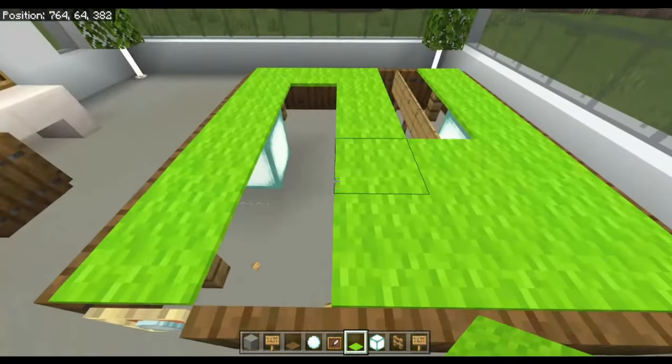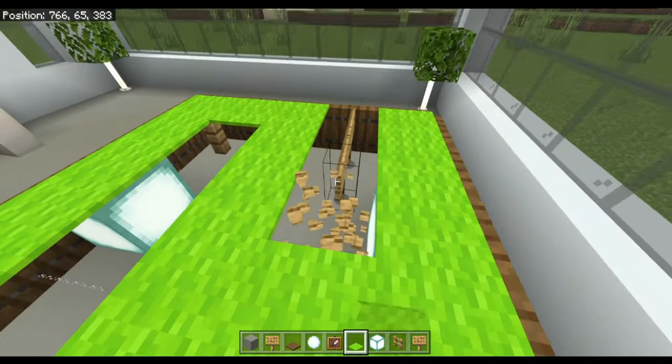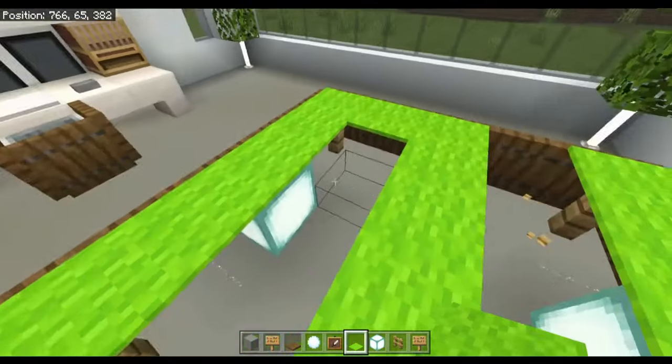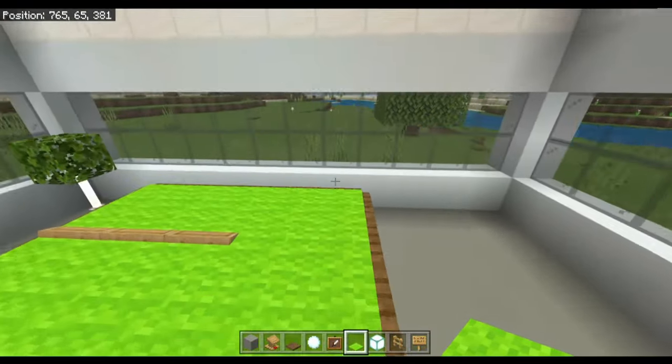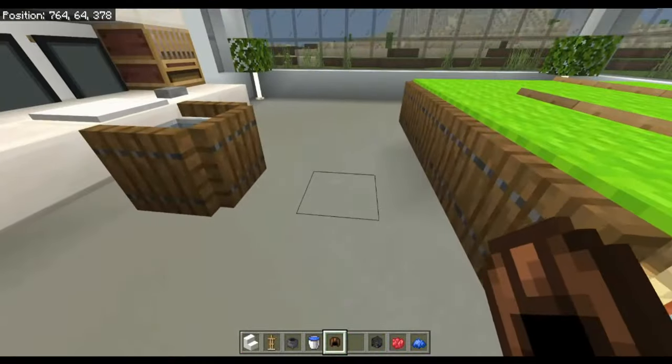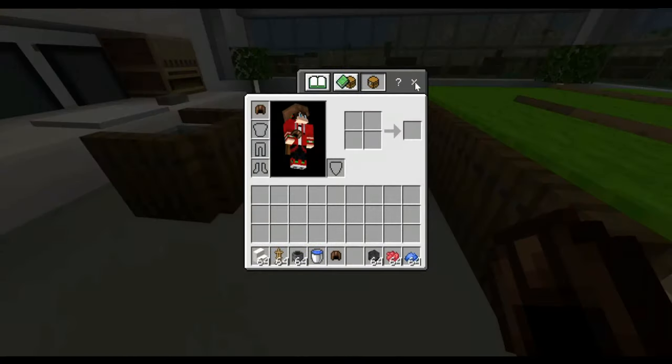You can't use signs by the way — if you place them there's nothing there, so it needs to be lecterns. Okay so that's the pool table done. Let's get building the Nintendo Switch.